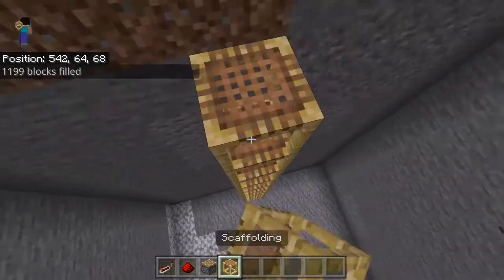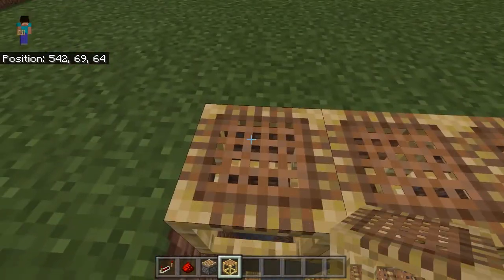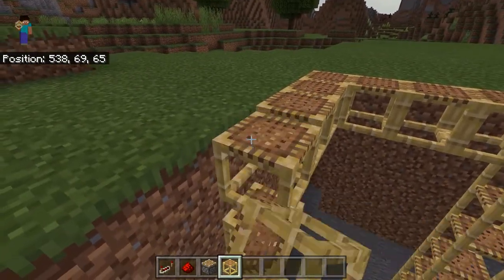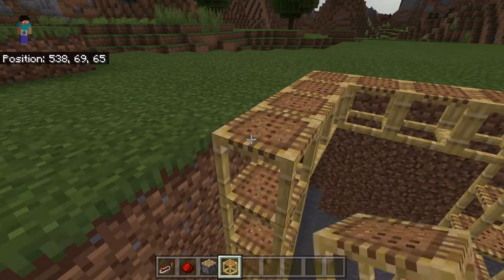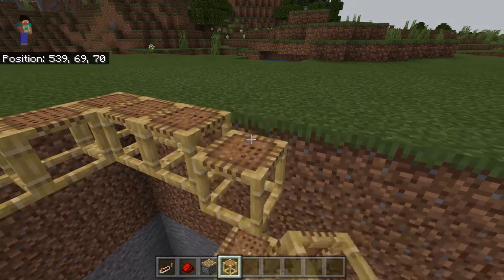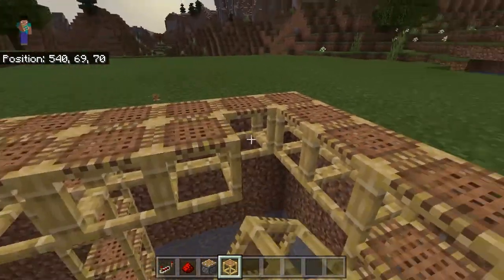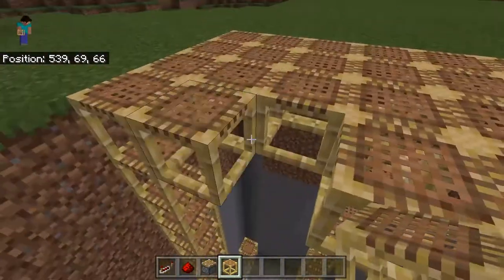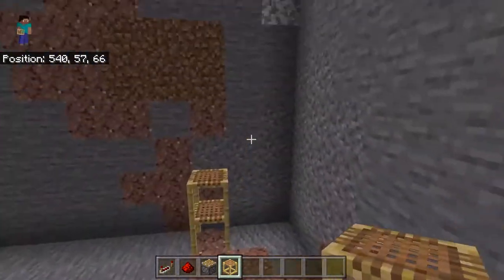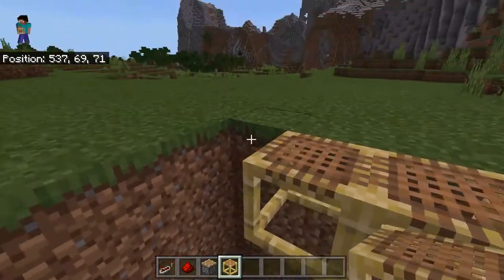So you're going to want to build up to the top and then just spread it out like this. That's where it falls, so just spam them in. On the other side too. Just make a few towers, then just fill them in, and make another tower. Just build from that — maybe another one here.